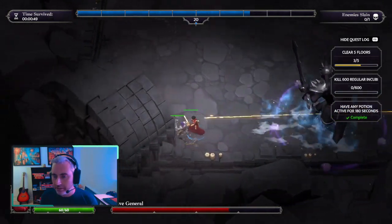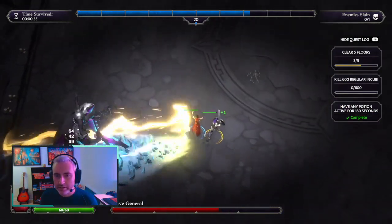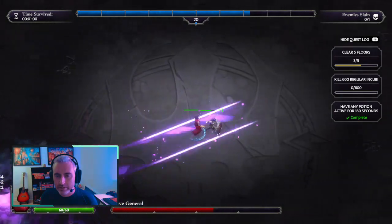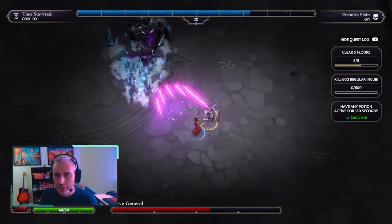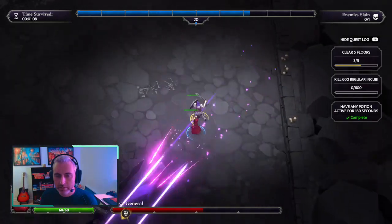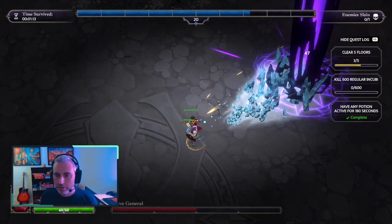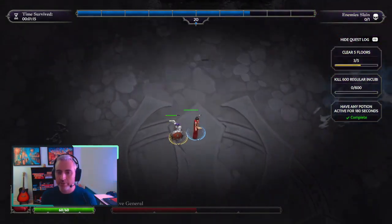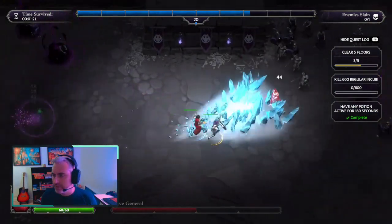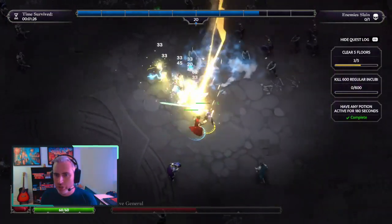It does a lot of damage. Let's have a stun here. Where's my shield? Oh my shield — I need my shield. With chain lightning and the lightning bolt, we're doing so much damage to groups.